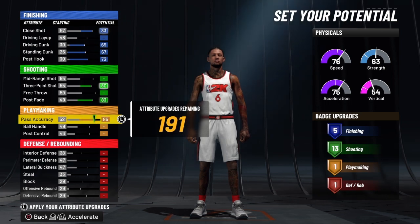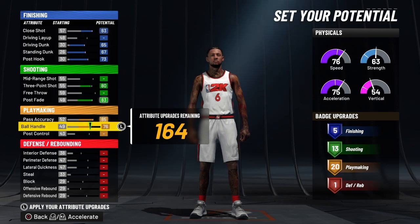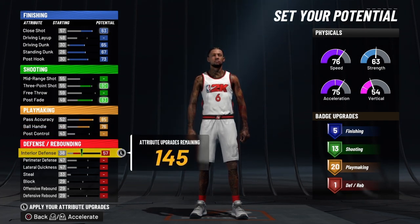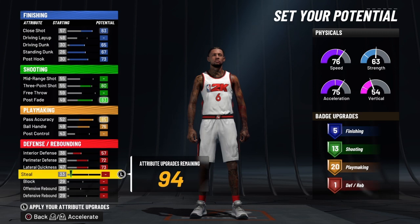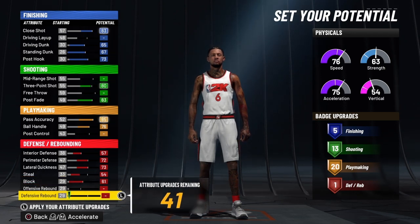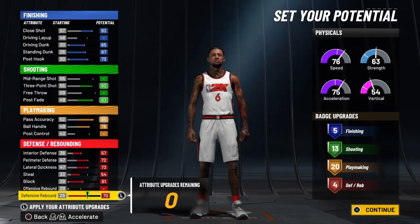We're going to go all the way up on his pass accuracy and all the way up on his ball handle, so he has 20 playmaking badges. Nothing on his post control. We're going to go all the way up on his interior defense, bring his perimeter defense to 72, and his lateral quickness all the way up to 73. We'll bring the steal to 54, then bring his block all the way up and finish the rest on his defensive rebound. That's a total of four defensive badges.